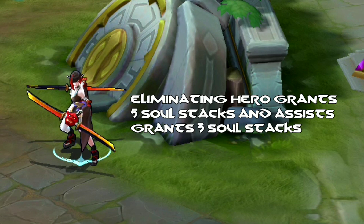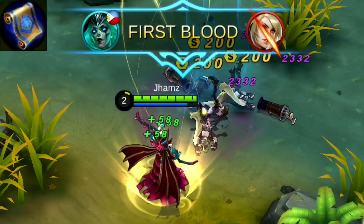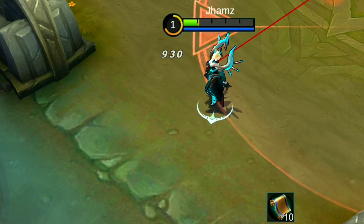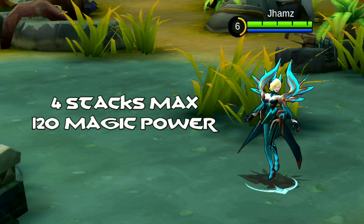Soul Steel: Eliminating a hero grants 5 soul stacks while assists get 3 stacks. Every 15 soul stacks converts into 30 magic power. Dying will lose your stacks; however, converting stacks won't be affected. Gain up to 120 points of magic damage.